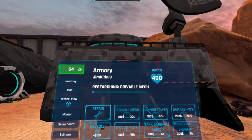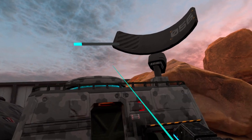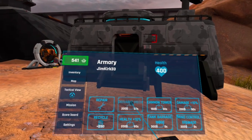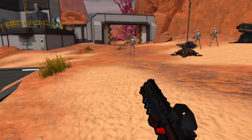As you can see it starts researching. You can see the research bar filling up on top of the armory. Let's let it complete the research. Now we can see research is complete. If I click the armory again I can see that drivable mech is grayed out, meaning I now have the drivable mech upgrade from the armory.